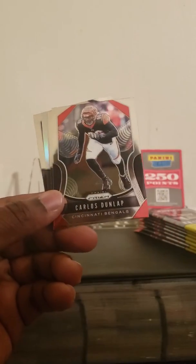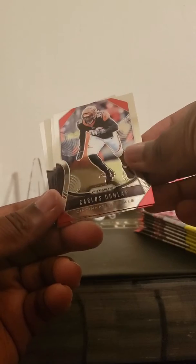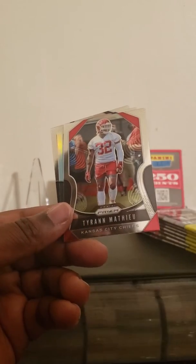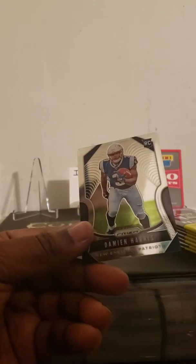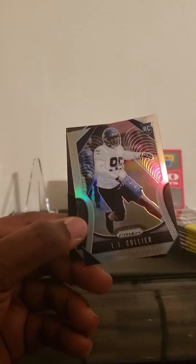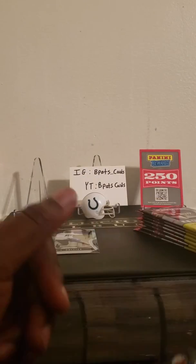Alright, we're not gonna let that affect us — still pulling something nice. Pack three: Carlos Dunlap, Tyron Matthew, a rookie card of LJ Collier, and that is a silver prism — nice! We'll sleeve that up in a bit. And Damian Harris. Next pack.